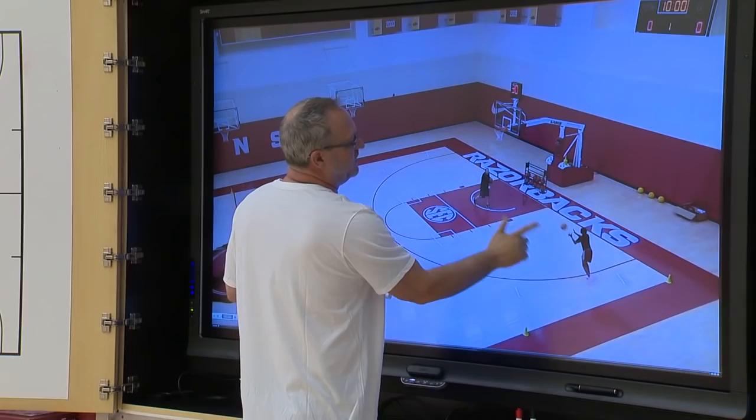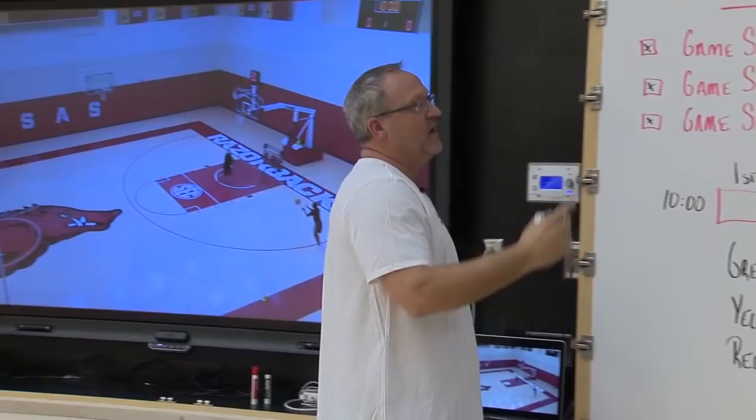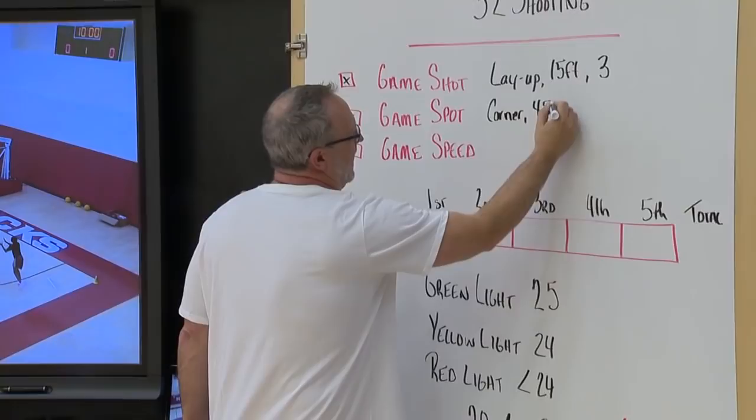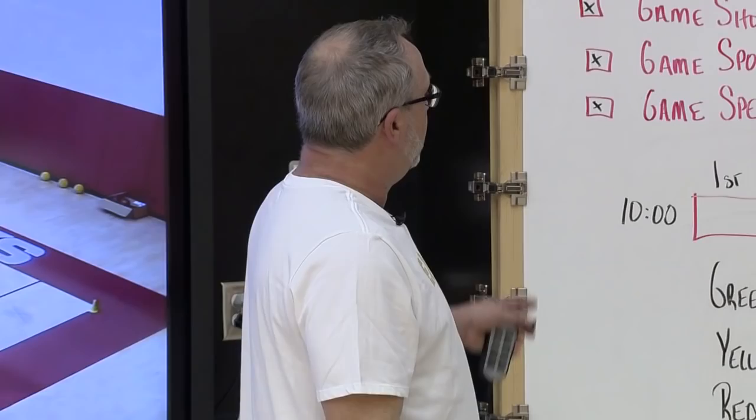In 32 Shooting, from our game shots we're going to get a layup, a two, and a three-point attempt from five different spots. Our spots will be the corner, the 45-degree angle that we get a ton of shots from, the top, and then the opposite corner and the opposite 45.